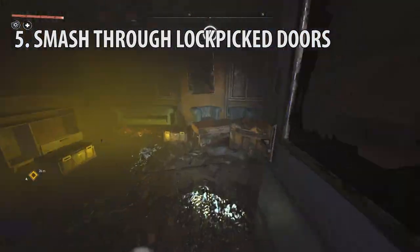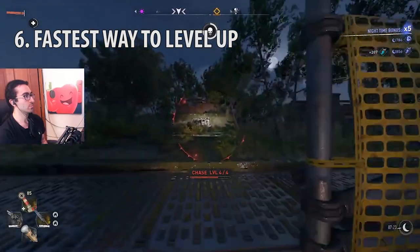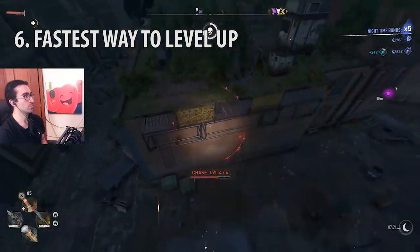You can smash through lockpick doors with R2 while running. The fastest way to level up is to jump back and forth with the far jump skill as you kill zombies during a night chase, which will increase both parkour and combat XP.